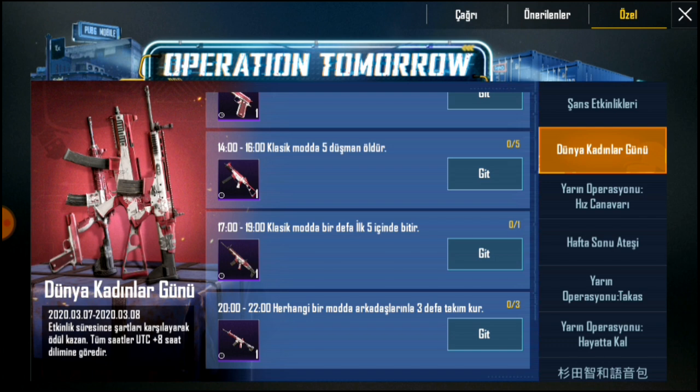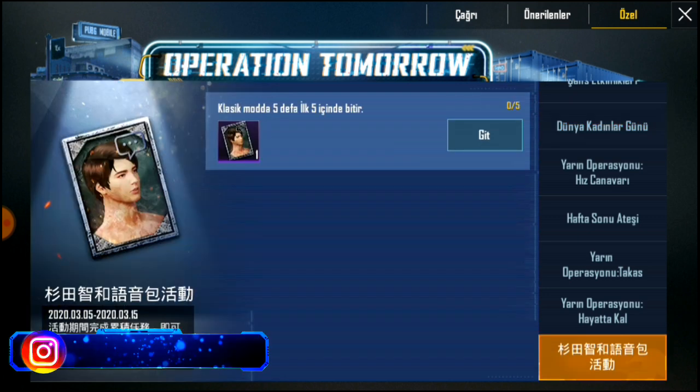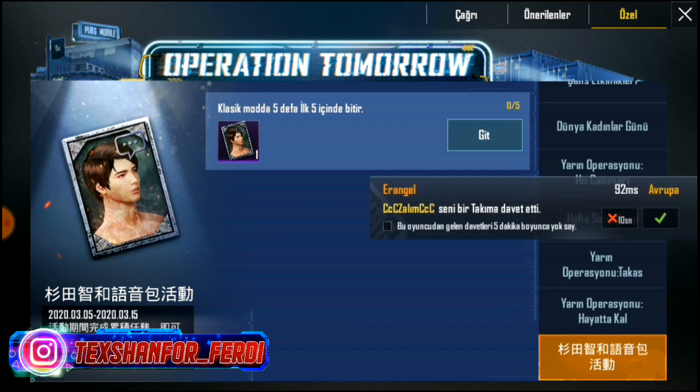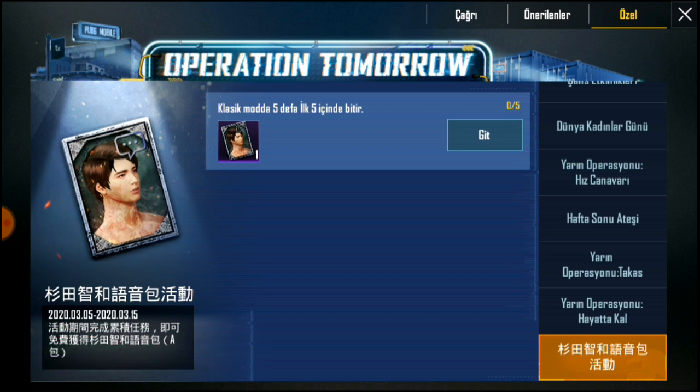Bu saatler UTC+8 saat dilimine göredir, yani Tayvan saatine göre. Bizim ülkemize göre saatler bu şekilde. Aşağı kaydırdığımda burada bir adet ses paketi var — M416 dil paketine tıkladığımızda hızlı sohbet ses paketi çıkıyor: Tomokazu Sugita adında bir ses paketi.